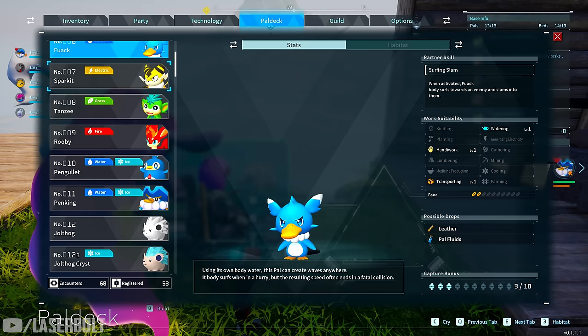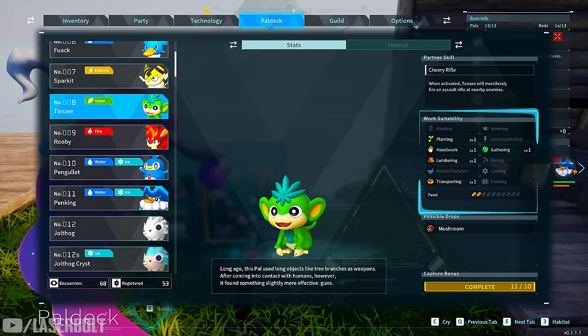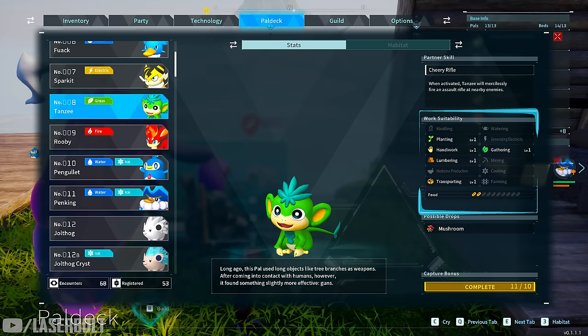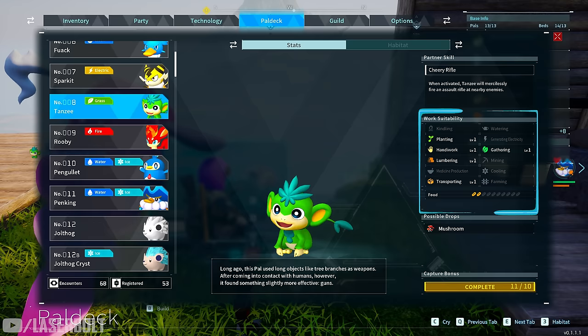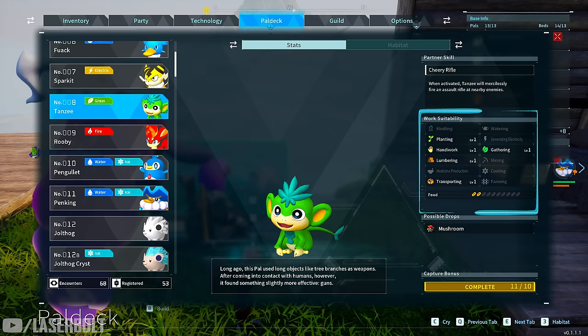The next one I really enjoy is Tanzee. Tanzee is great because he does planting and handiwork. I like having handiwork on the majority of my pals because as you progress in the game you'll be crafting a lot, and your workbenches will be working constantly. The more pals you have doing handiwork, the better — so when you go to a dungeon or look for more pals, someone back at base is getting things done. He also does lumbering, which is important once you can harvest trees, transporting to move lumber into boxes, and gathering for berries.